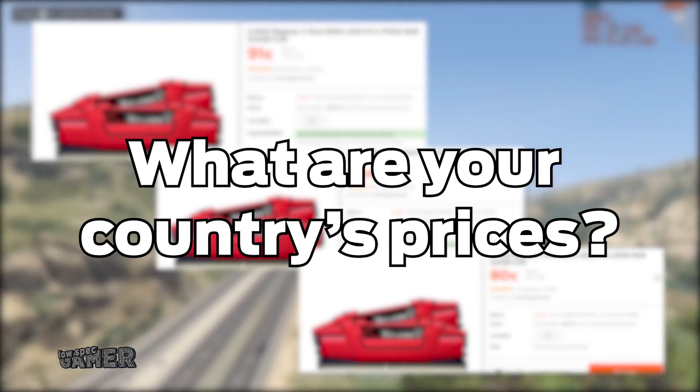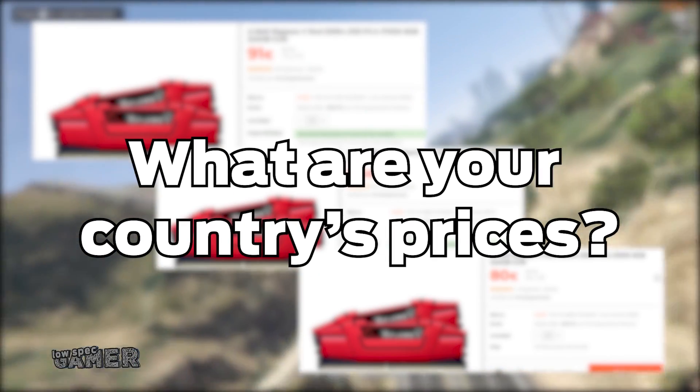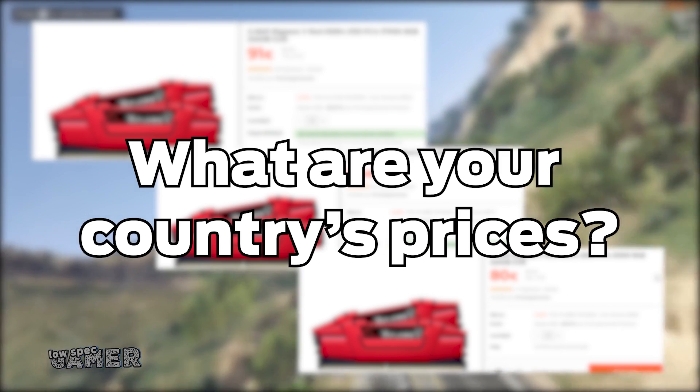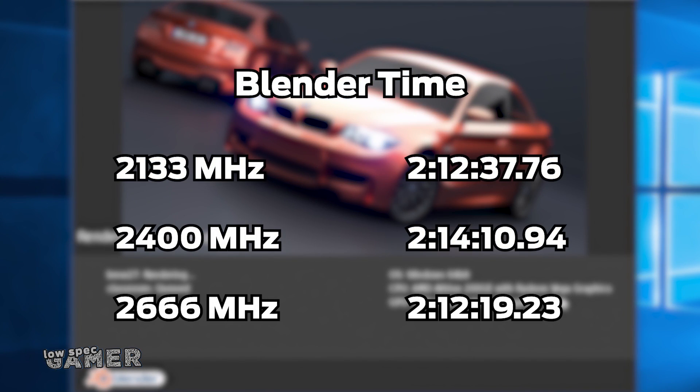But if in your country 2400MHz is vastly cheaper than 2666MHz, you can get away with it as long as it is dual channel. How expensive is a dual channel 8GB kit at street speeds in your country? Let me know, I am really curious. Blender sees mixed results — sometimes render times go slightly higher on faster RAM, which likely means memory bandwidth is no longer the main concern for that sort of productivity. So your main concern if using software like Blender is going dual channel rather than just faster RAM.